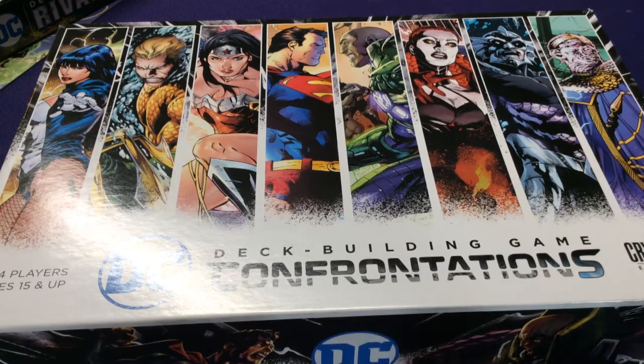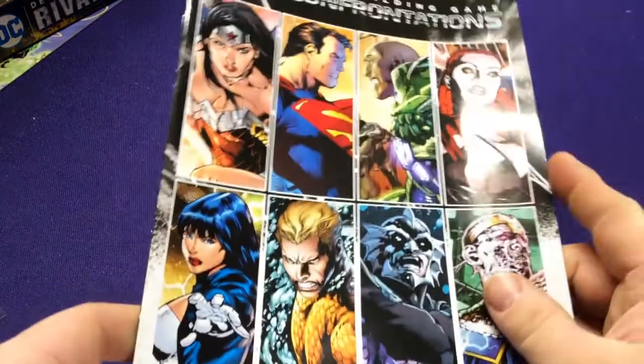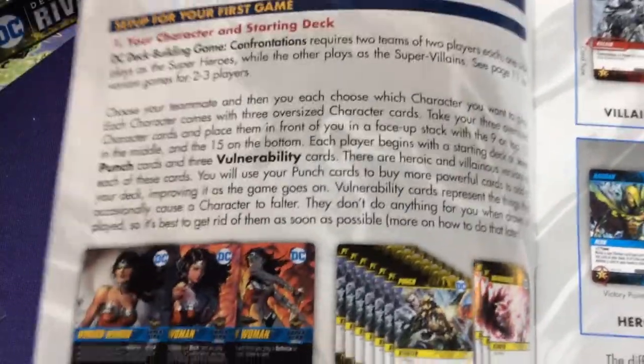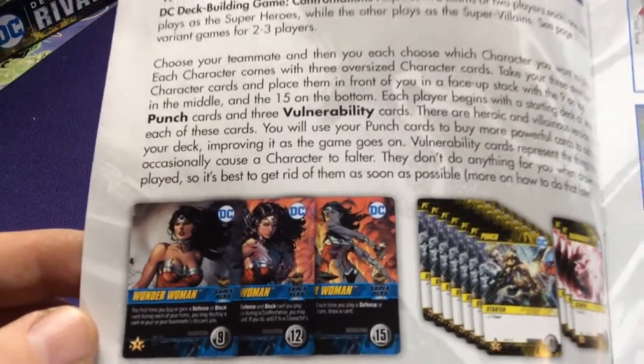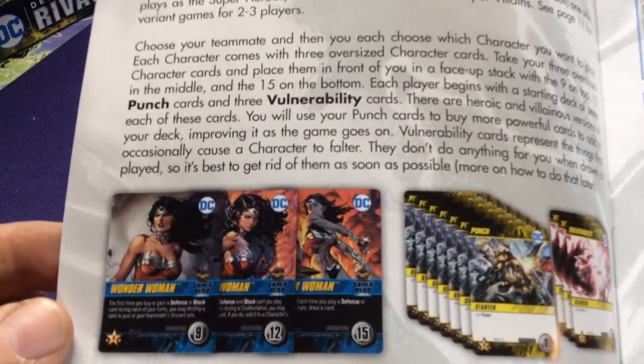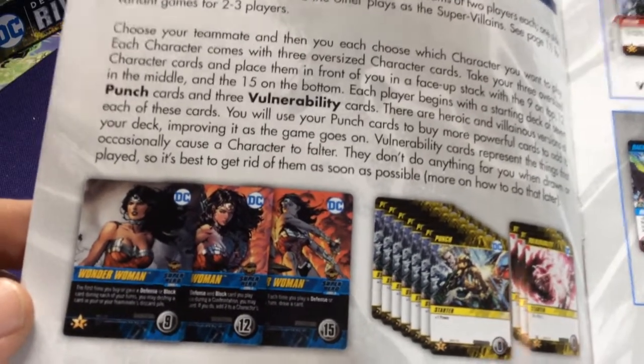The fun thing is now if you have the other two sets or the upcoming Flash vs. Reverse Flash, you can switch and swap them all out. You can play 2v2, you can play 3 vs. 1 — a bunch of different stuff now that you have all these characters. You're going to have 3 starting characters instead of just one like you normally would, and they're going to have various costs on the bottom: 9, 12, and 15. That's how many points your opponent needs to beat them. If they beat your level 9, you upgrade to level 2, the 12-cost. You beat that, upgrade to level 3. Lose all 3, you lose the game.